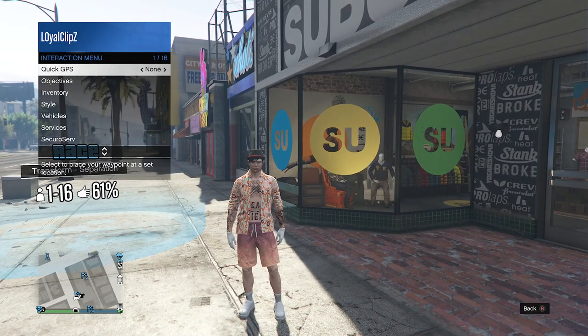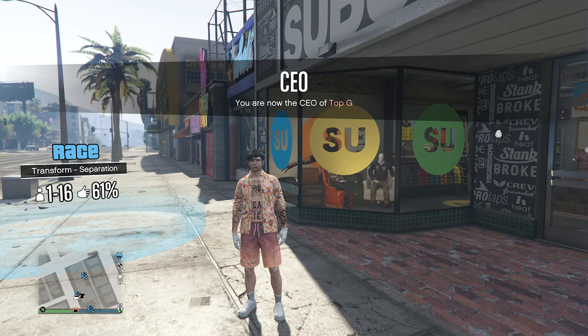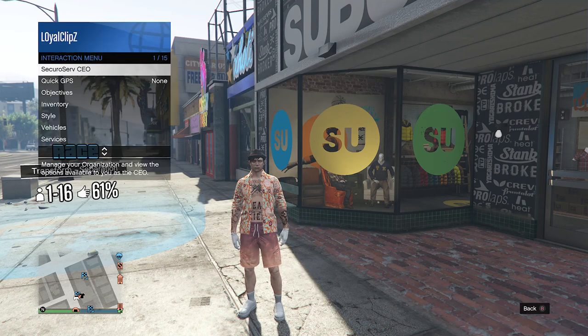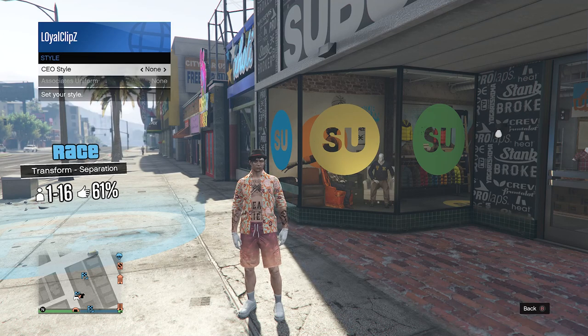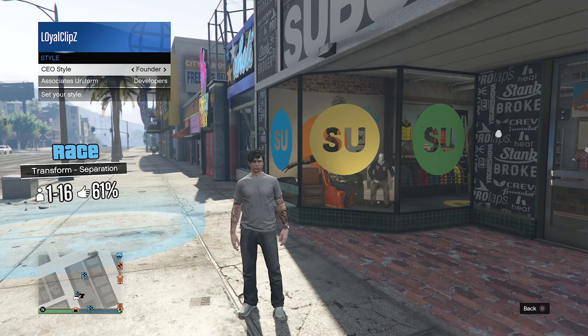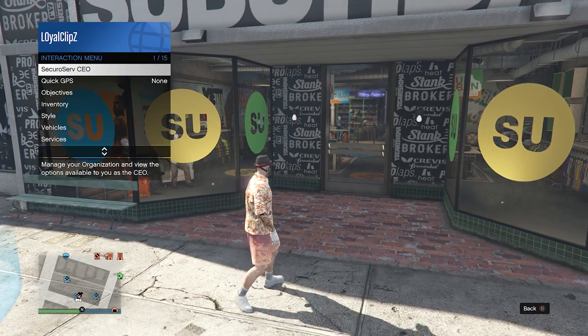To have the night vision goggles on your character, pull up your interaction menu and register as a CEO or an MC. Once you've done this, pull up your interaction menu again, click on secure server CEO or motorcycle club, then go to management, go to style, and on your CEO style or MC style scroll one time to the right and then one time to the left back to none. Now you'll see that the night vision goggles are on your character.